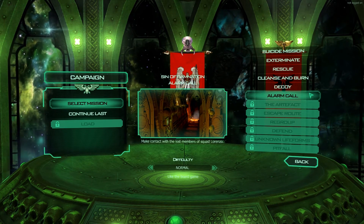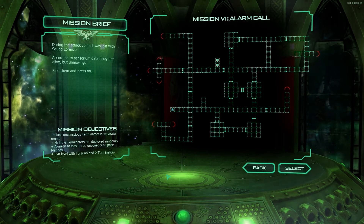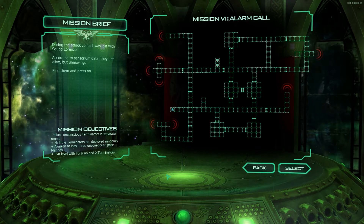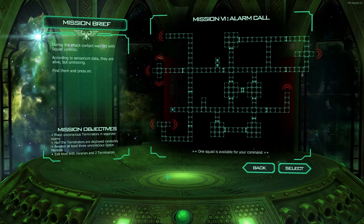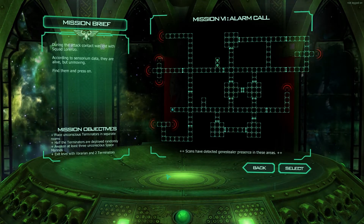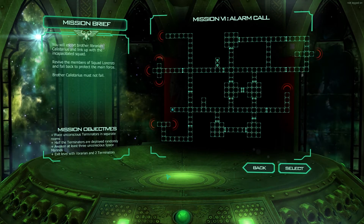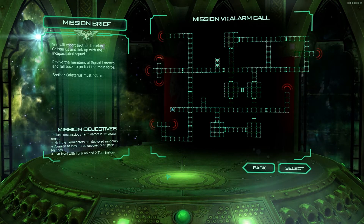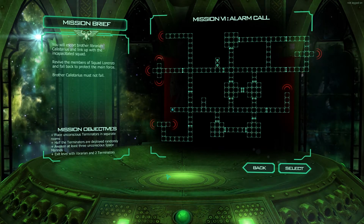It's time to make contact with the last members of Squad Lorenzo. During the attack, contact was lost with Squad Lorenzo. According to sensorium data, they are alive but unmoving. Find them and press on. Sergeant of the Squad, accept your orders. One squad is available for your command. Terminators enter here. Scans have detected Genestealer presence in these areas. Get the Squad safely to the exit zone. You will escort Brother Librarian Calistarius and link up with the incapacitated Squad. Revive the members of Squad Lorenzo and fall back to protect the main force.